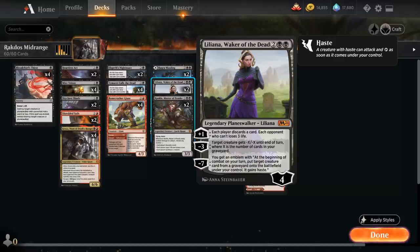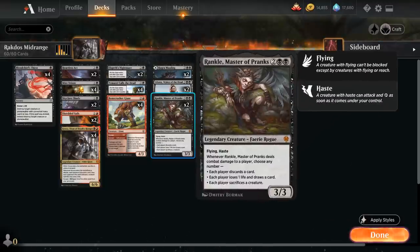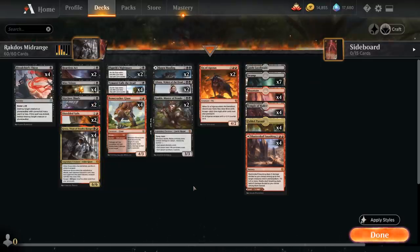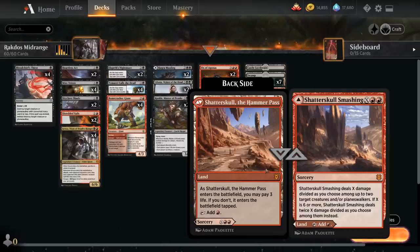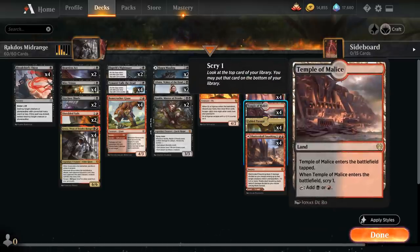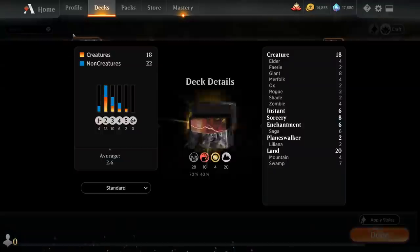Two copies of Liliana, Waker of the Dead can leverage all the self-mill effects — her minus three gives a creature -X/-X where X is the number of cards in our graveyard. We've also got Rankle, Master of Pranks — a 3/3 with flying and haste — plus two copies of Ox of Agonas. The mana base includes Shatterskull Smashing as a removal spell, Fabled Passage to fill the graveyard, four Temples of Malice, four mountains, seven swamps, and one Castle Locthwain. That's the deck — let's jump into some games.